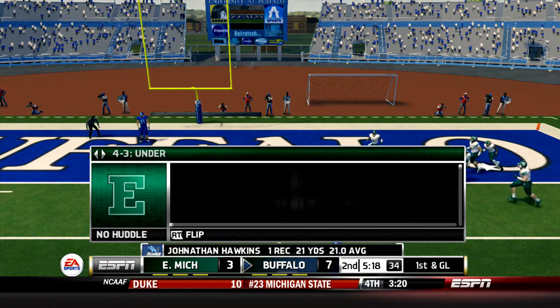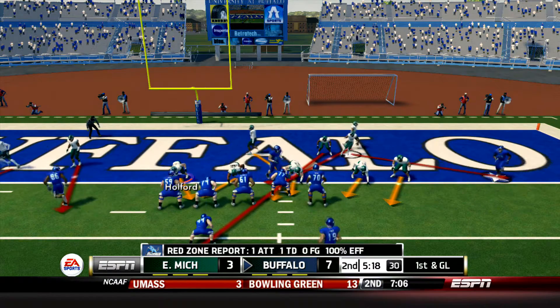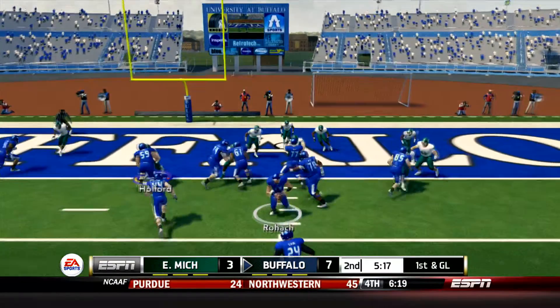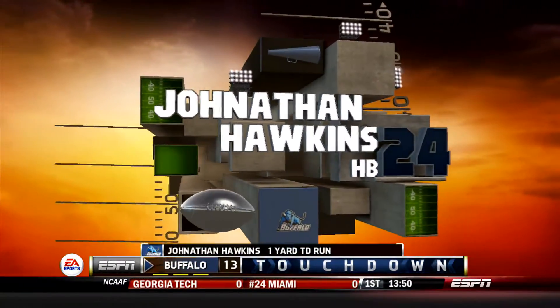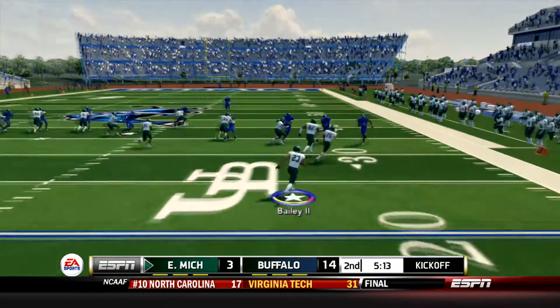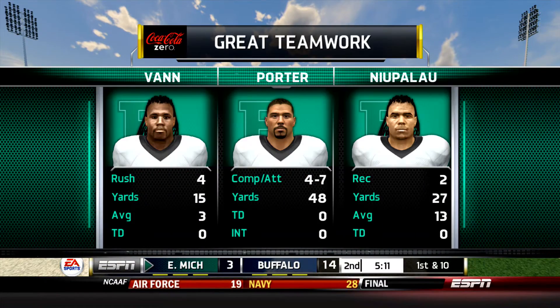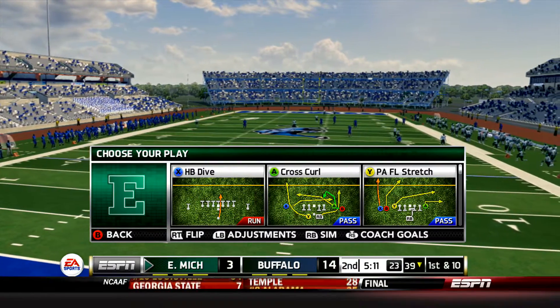Jonathan Hawkins, the backup running back, came out of the backfield and was wide open on the right side of the field. That's now 1st and goal from the 1 as the Bulls rush back to the line. And now it's going to be a handoff to Hawkins who walks in for a Buffalo touchdown. That drive for the Bulls looked a lot like their first and now the Eagles' worries have grown a bit here as Sergio Bailey gets a nice return out to the 40-yard line. Not a lot going on for the Eagles offense after 3 possessions.